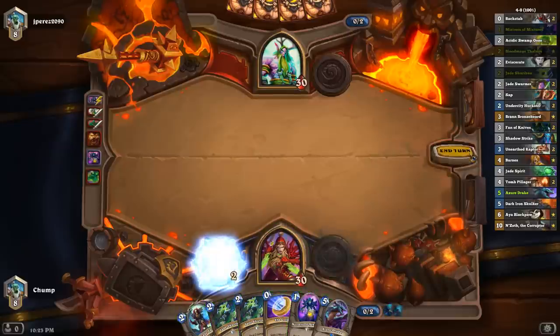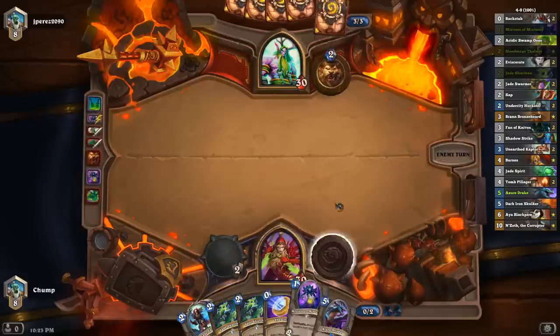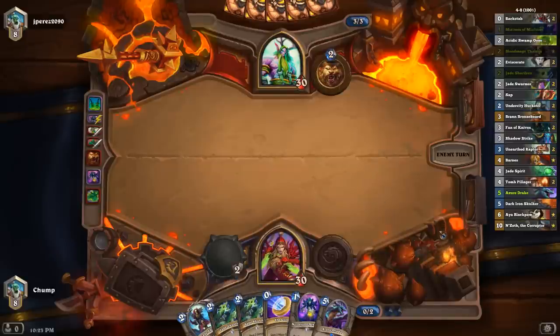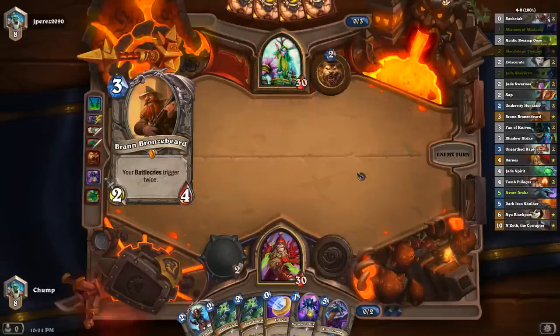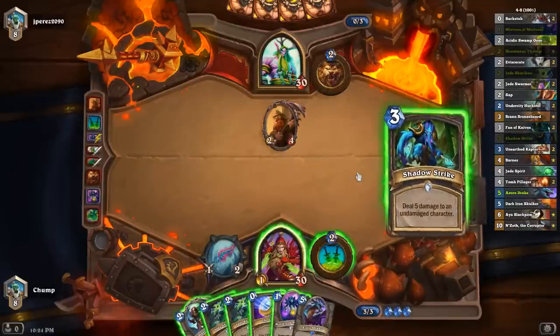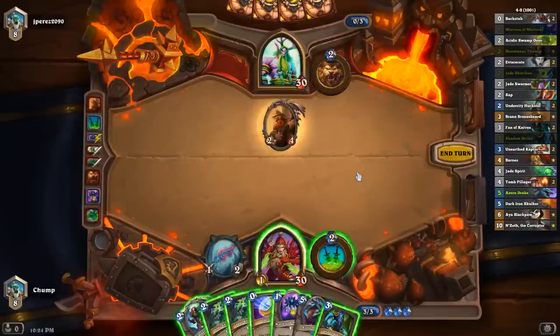I think I'm just going to Dagger Pass here. I could have played out the Mistress, but I can use Mistress to combo one of these Shurikens next turn. Or I can play Mistress Thalnos next turn or something. It just doesn't really seem like getting the 2-2 on board against Druid is really that impactful.